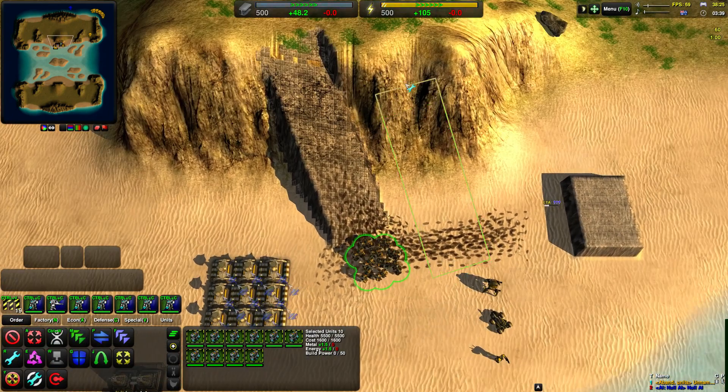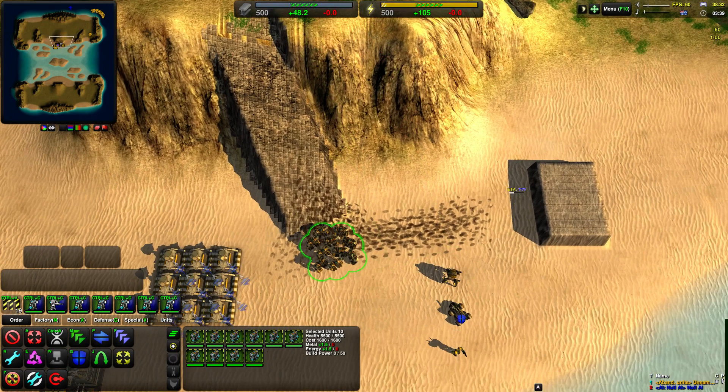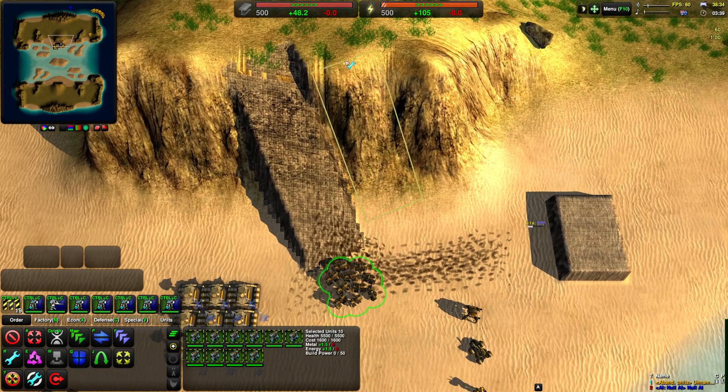The ramp colour indicates the steepness. A green ramp will be passable by everyone, even vehicles with low slope tolerance. A brown or yellow ramp will be only passable by bots.